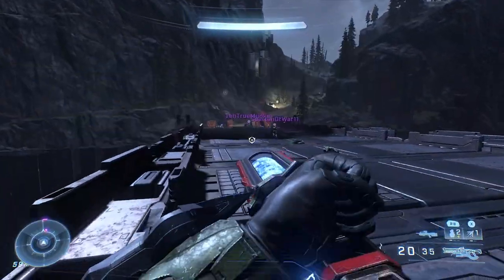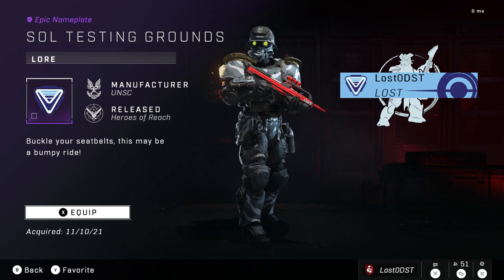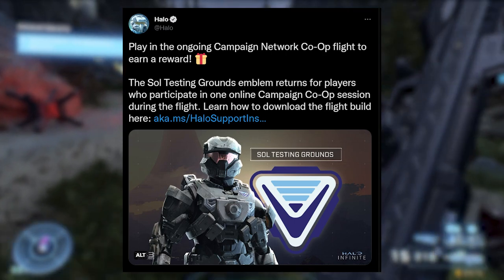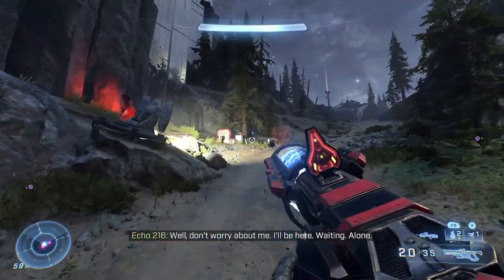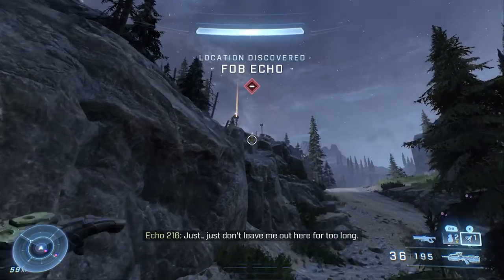The first emblem is called Soul Testing Grounds. This one was given during the multiplayer flights back when Halo Infinite wasn't even out yet. To get it, you just literally have to play the campaign co-op flight. If you got invited — which is pretty much everyone who signed up — you just load up the co-op flight session, play around for a bit, and you should get this emblem.